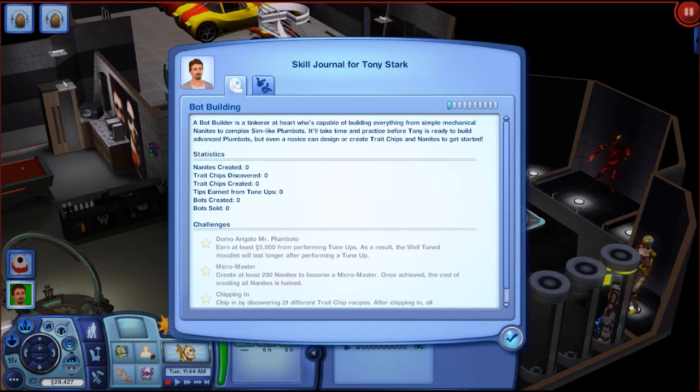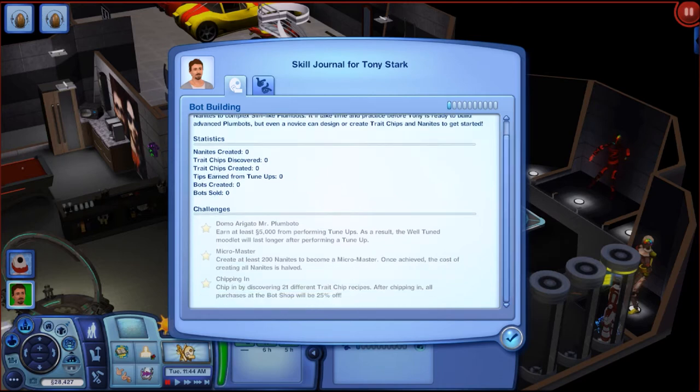Looking at his stats: no created nanites, no discovered trait chips, no created trait chips. There's also a 'tips earned from tune-ups' stat — I think when you're in Oasis Landing and see a random plumbot, you can introduce yourself, offer to tune it up, and it can actually pay you a tip. That would be cool to check out. Also tracking: number of bots created and number of bots sold — he's done nothing so far.